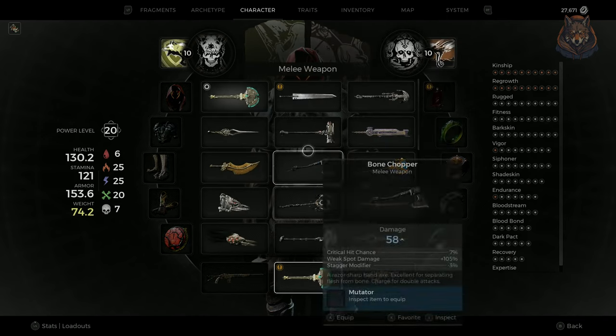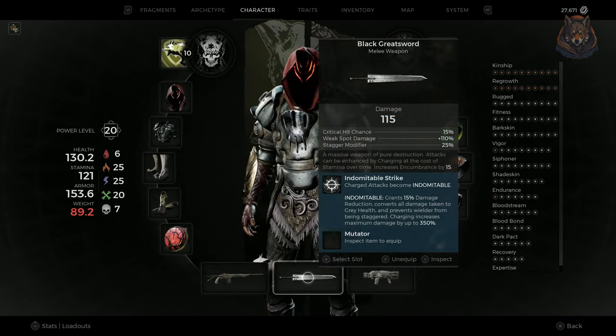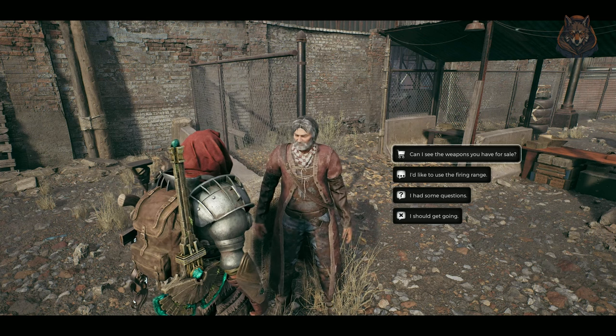One of the coolest looking melee weapons by far in Remnant 2 is the new Black Greatsword — reminiscent of the Berserk Greatsword or even Cloud's Buster Sword from Final Fantasy 7. I'm going to show you how to unlock it, and it's super easy: all you need is some money.